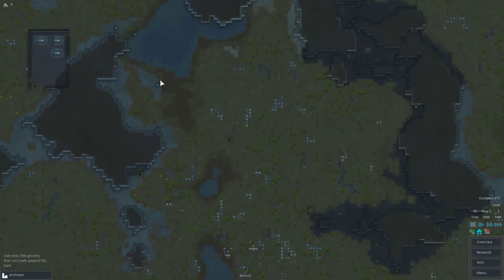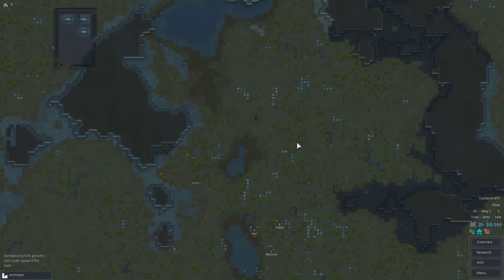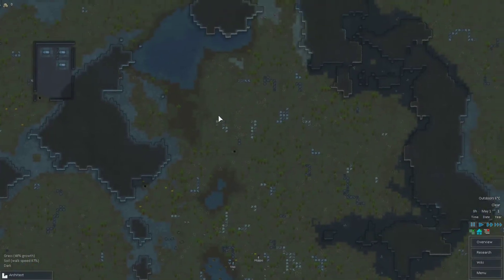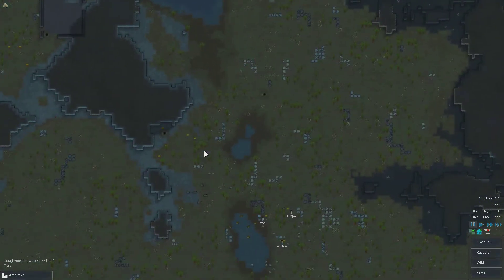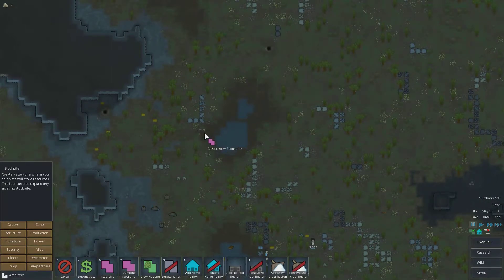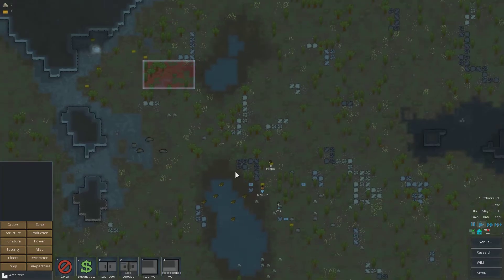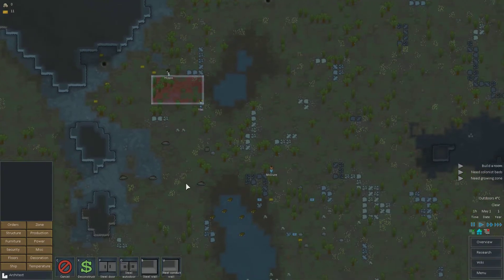You don't want to make too open of a base. In our case we'll want to have this area up here with all the minerals, but we also want the steam geysers for power. So we'll want to make a compound all around here and then make a couple of nice defendable entrances later on. What we want to do first is put out a stockpile so our guys have somewhere to put all the stuff they're going to pick up. We get some nice handy hints here — it says we need a growing zone, colonist beds, and we should build a room.